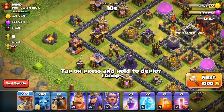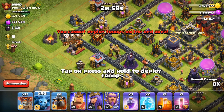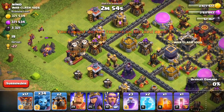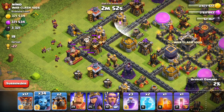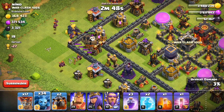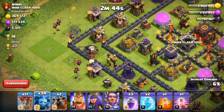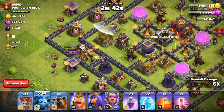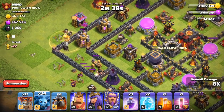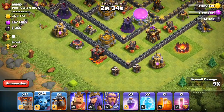First I want to try to get this archer tower right here, and then some minions because there's a lot of loot over here. There are a lot of buildings over here. We have about 17 balloons left and still lots of troops. The minions are going down — that's about 9%, not bad. Some free percentage over here!